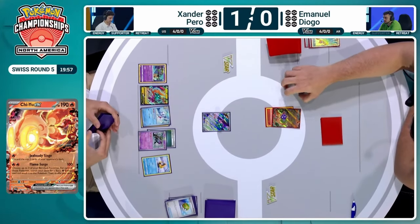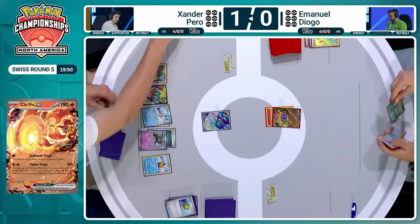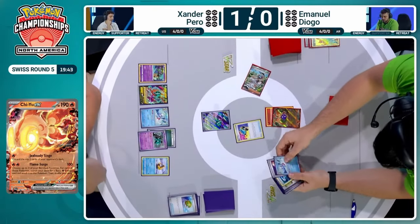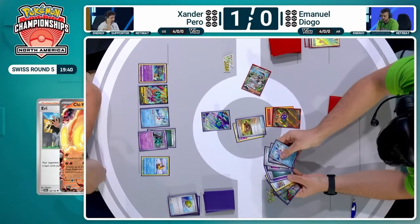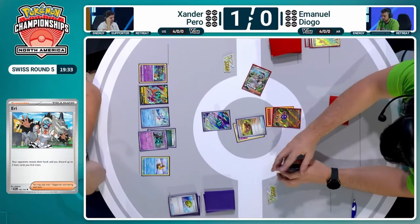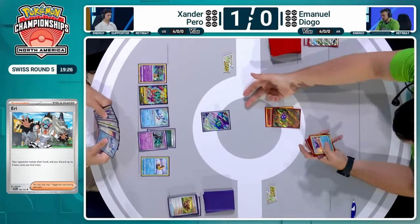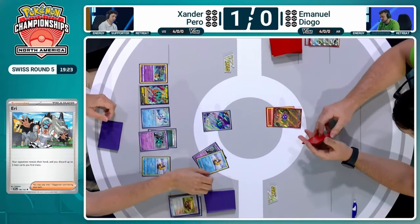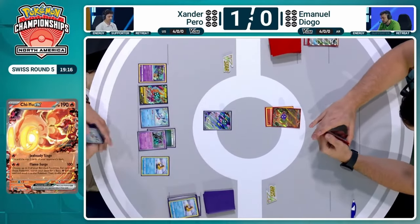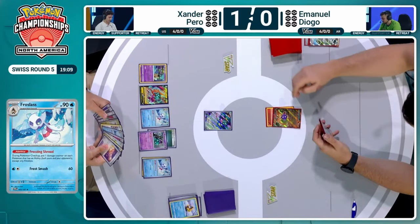As soon as I saw the spoilers for the Twilight Masquerade cards, I fell in love with that. All of these damage counters now stacking up on the board — more on Xander's side than Emmanuel's at this point. We're going to see this Eri looking at Xander's hand — it's a large hand, so a lot of options for potential discards. It's going to be that Earthen Vessel as well as a Switch Card being discarded from Xander's hand. Two less cards total. One more Singe being utilized to discard. But with that other Snorunt already in play, this is where the damage is going to really start stacking up on Xander.